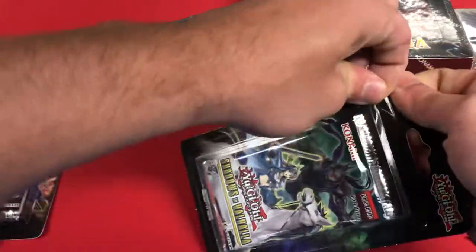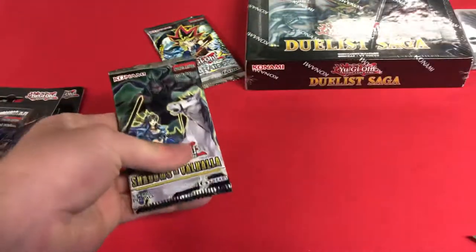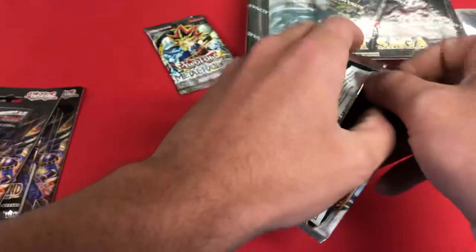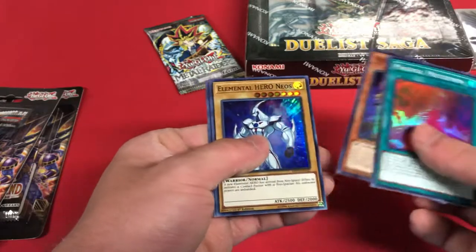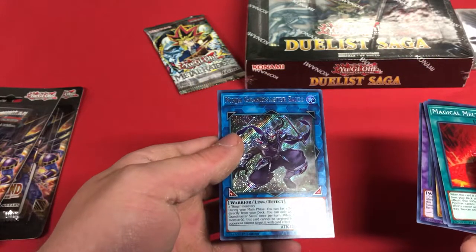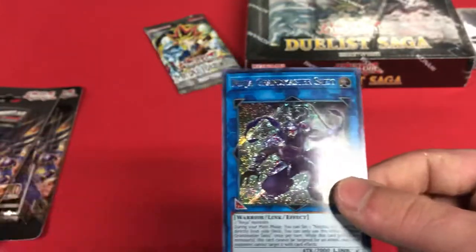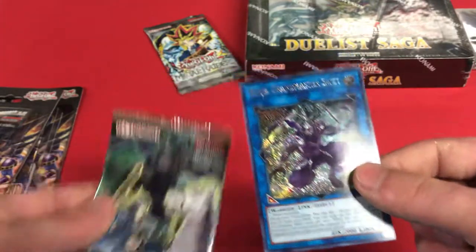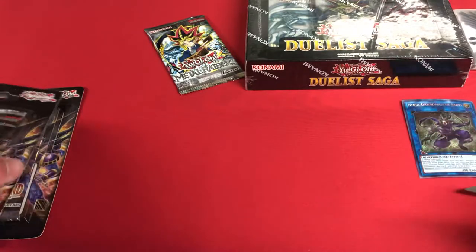We'll start with Shadows in Valhalla. The number one card out of Shadows in Valhalla right now is a Valkyrie card, and the follow-up is Ash Blossom — reprinted as a super, because Ash Blossom was originally printed in Maximum Crisis as a secret, then in Legendary Collection Kaiba as ultra, and then it came in here as a super. We got Ninja Grandmaster Saizo — this card goes for about two bucks right now, beautiful looking card. And that is actually one of the cover cards — the Valkyrie and Ninja Grandmaster Saizo. First pack out of the way.